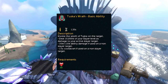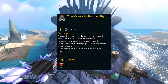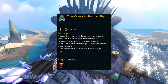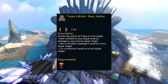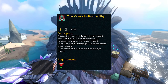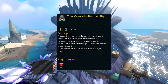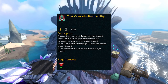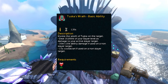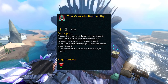Next we have the ability Tuska's Wrath. This is a basic constitution ability that can be unlocked for 4,000 of the currency from the Anima Islands Distraction and Diversion. This is a really useful ability, especially when training Slayer. If you are on a Slayer task, it will deal 10,000% of your Slayer level as damage to your active Slayer target, and then it will cool down for 2 full minutes. If you aren't on a Slayer task, you will deal 30 to 110% ability damage, which is a pretty decent basic ability as well.